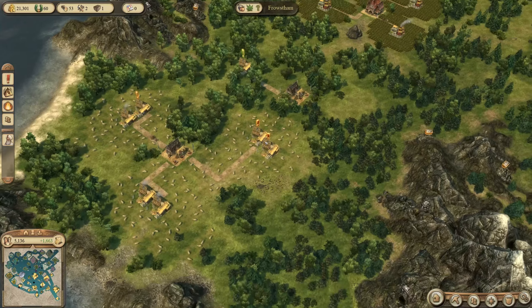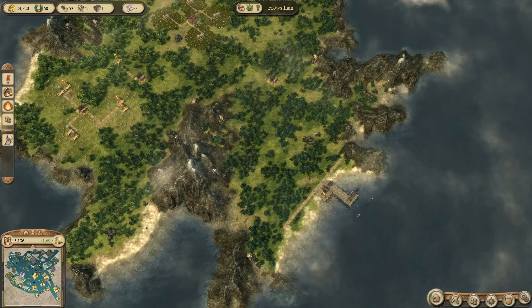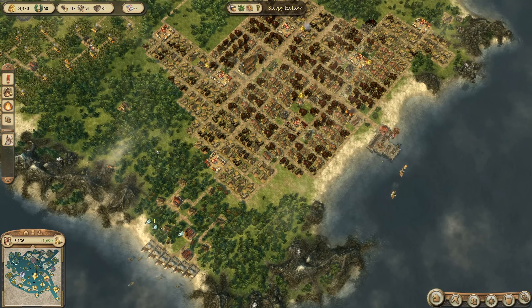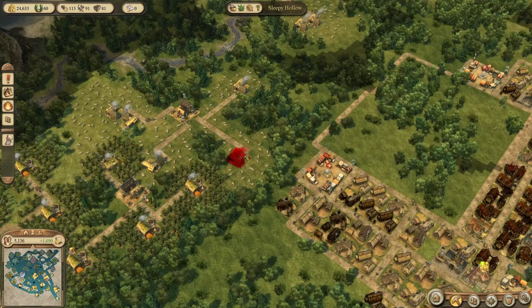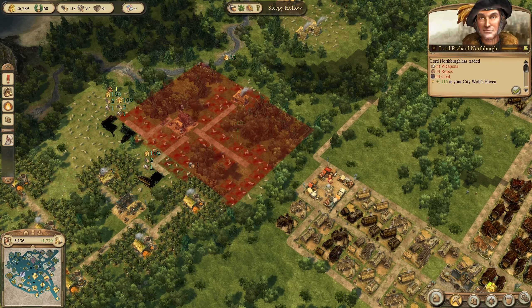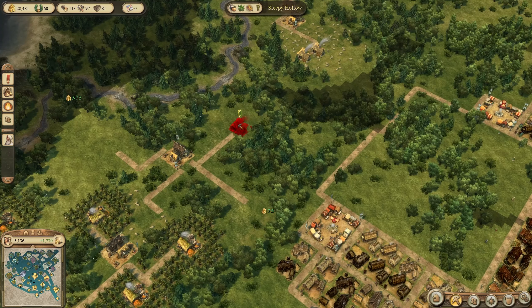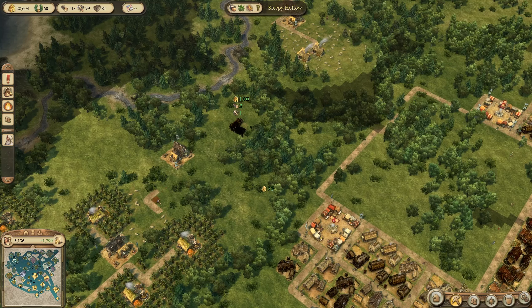I've also established a trade route for cloth with Frosthem. We are now producing cloth there, so I can get rid of my cloth production here in Sleepy Hollow, which is something I wanted to do for quite some time. This saves us not only space but also money — though space is more important in that regard.